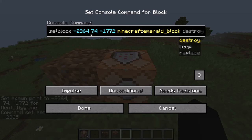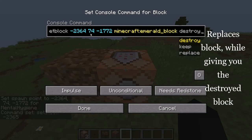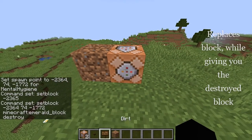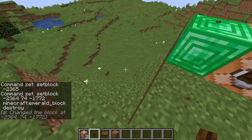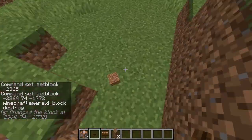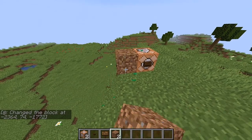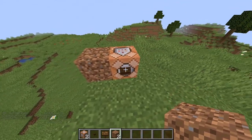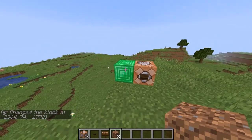And there are three settings here: destroy, keep, or replace. So the destroy one — I'll just do destroy just for show. It already replaces the block while giving you the block that has been broken. So when I do that and place down that button — see? Whenever I activate it, that dirt block just flung right out. That's because it literally broke that dirt block. Boom — and it breaks the dirt block and creates the emerald block.